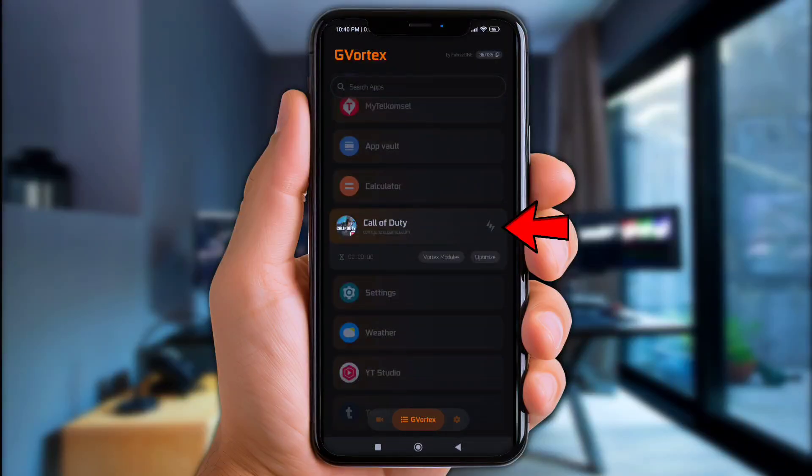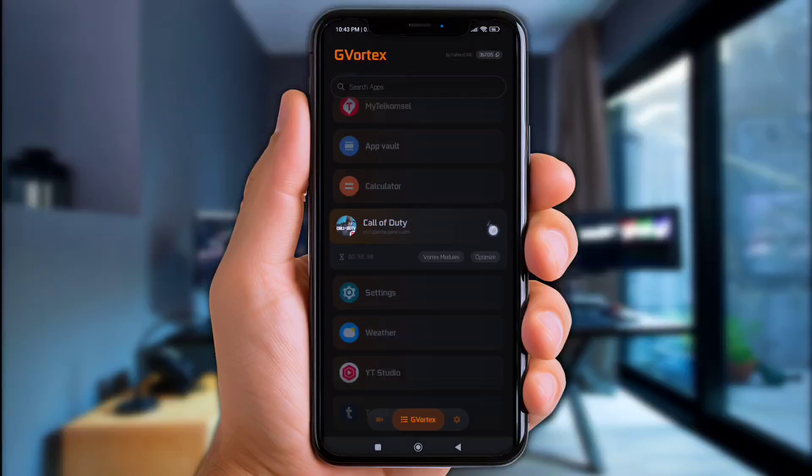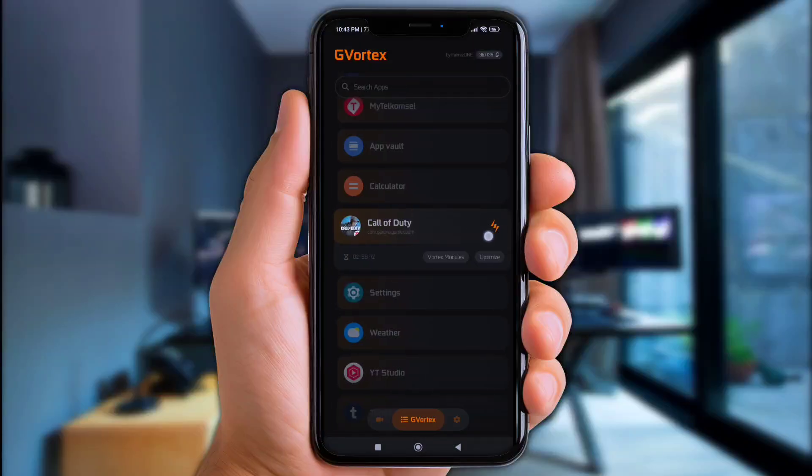Now click on this icon — you'll need to watch some ads to get free energy, maybe about three times to make it full. Once it's full like this, click on Vortex Modules.